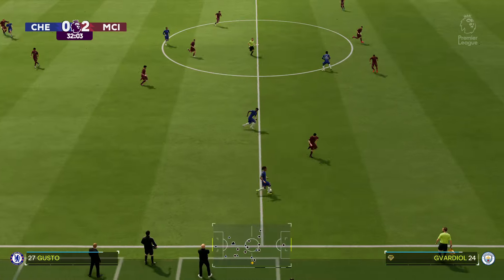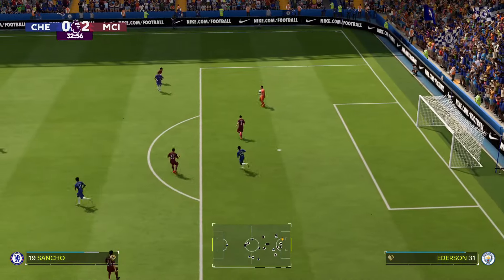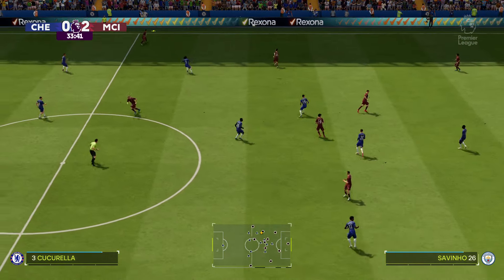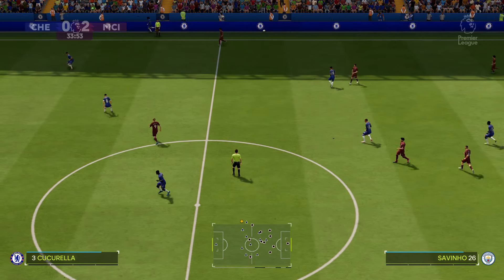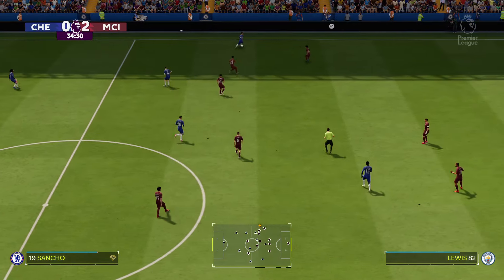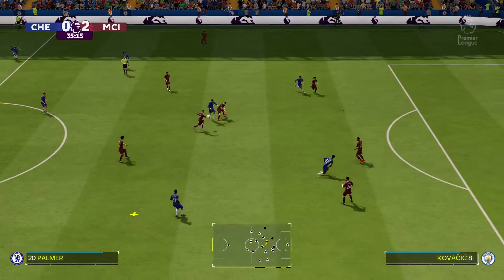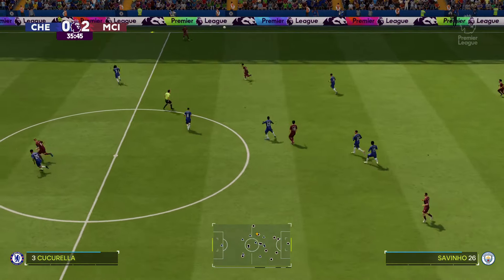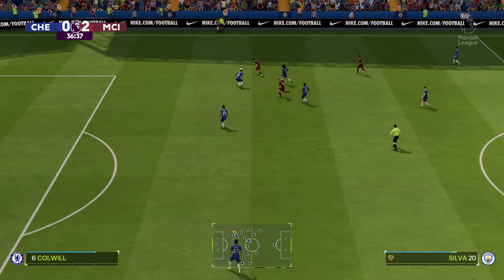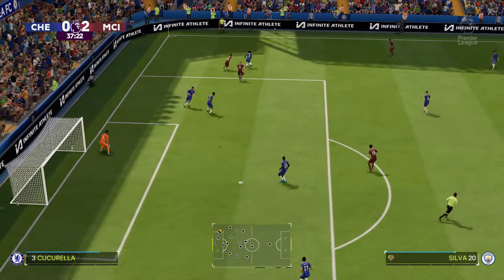Moises Caicedo, Noni Madueke — not a decent idea but just slightly overcooked, out of play for a Chelsea throw. Jadon Sancho — Chelsea in a position of menace but really sticking to their task defensively. Bernardo Silva — he must favour the cross. Fine piece of defending play to break it up.